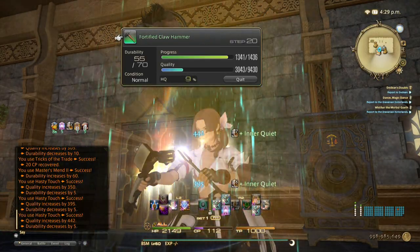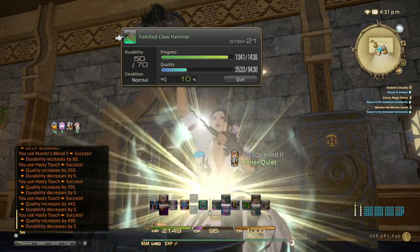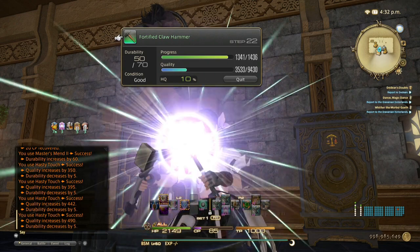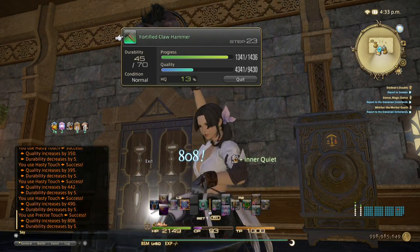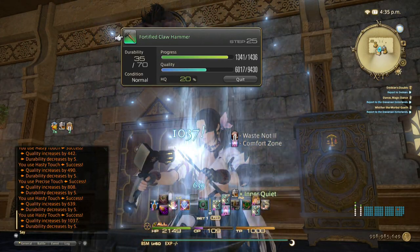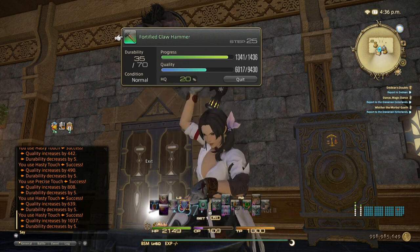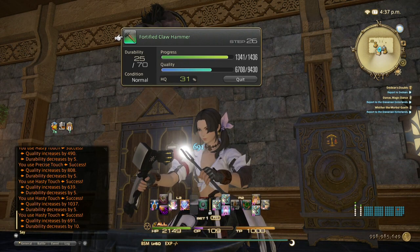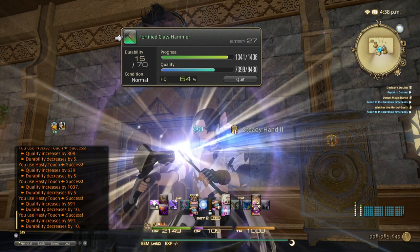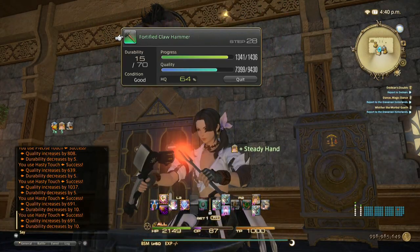Nice, this is going well so far. Refresh Steady Hand — nice, we got that Precise Touch, hit it! Awesome — more touches to finish. 25 durability left, one more touch okay. Now do the finisher — finisher is Steady Hand, Great Strides, Innovation.